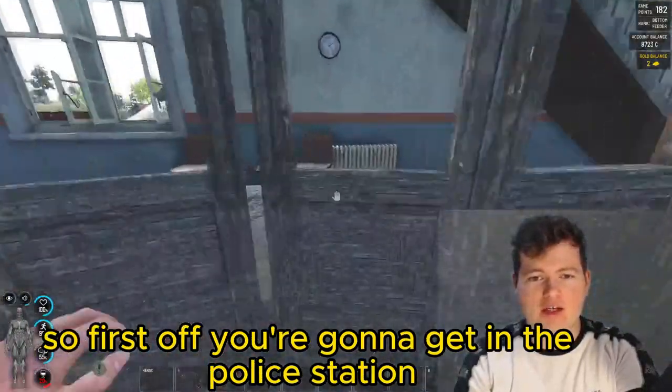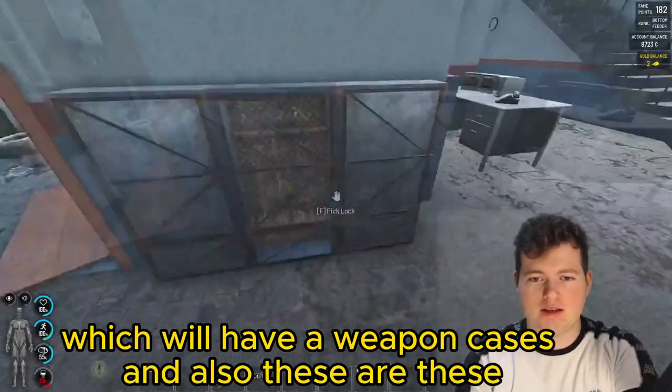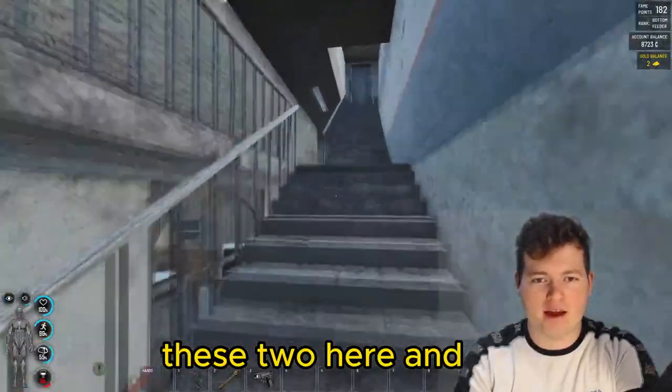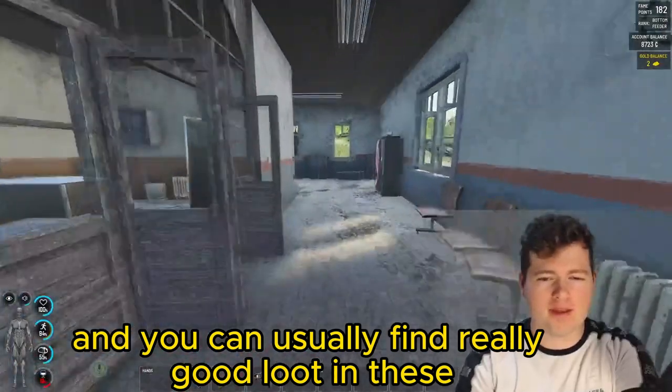First off, you're going to get in the police station and you're going to wonder where these lockers are, which will have weapon cases and all sorts. These are the weapon lockers — these two here and these two here. You can usually find really good loot in these.